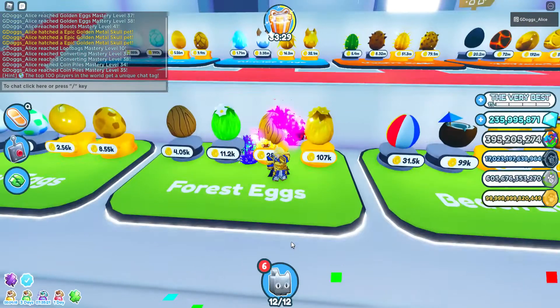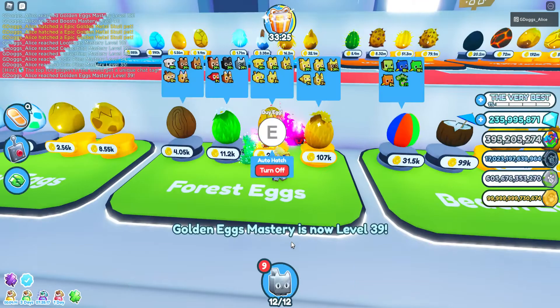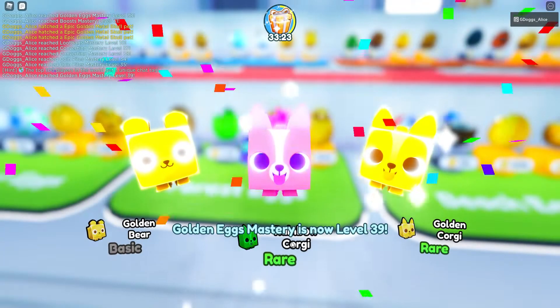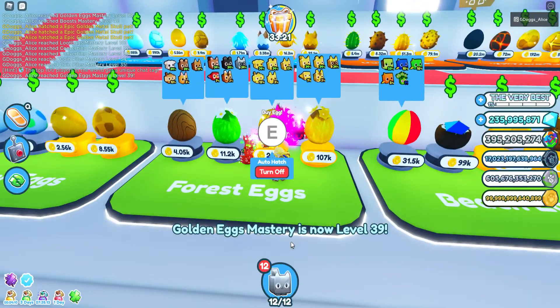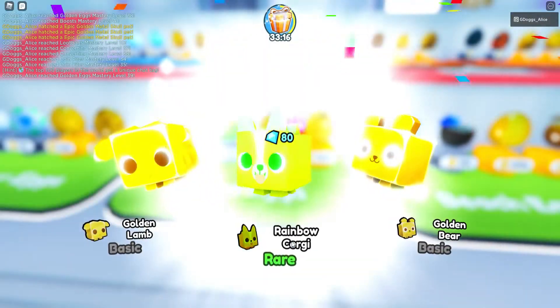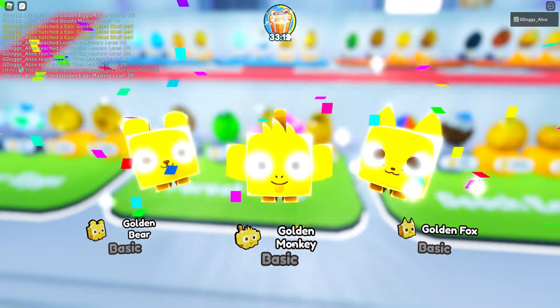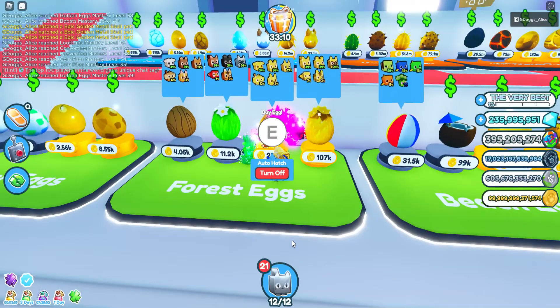The reason why is that the golden pads give way more XP to the mastery. So you basically have to convert them into rainbow — that gives a ton of XP.